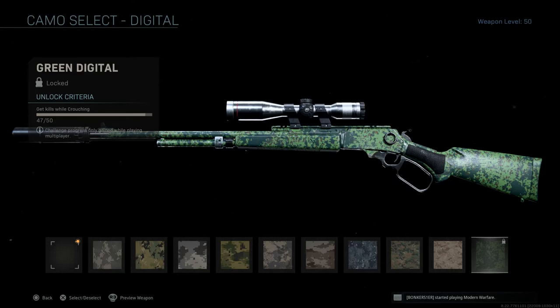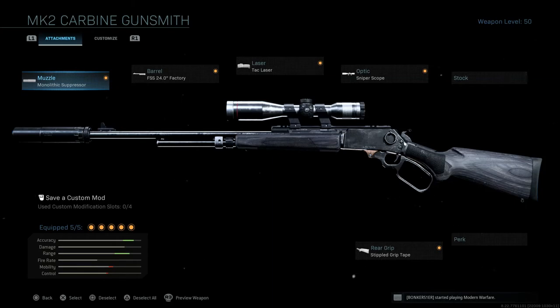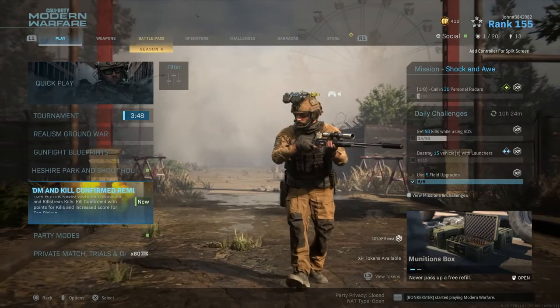My only problem with the MK2 Carbine is the damage — it can hit-marker quite a bit. But luckily it has a very quick fire rate, so if you get a hit marker you can still get the kill by quickly shooting back. For those wondering, my class setup for the MK2 Carbine uses five attachments: the Monolithic Suppressor muzzle, the FSS 24-inch Factory Barrel, the Tac Laser, the Sniper Scope, and the Stippled Grip Tape rear grip.